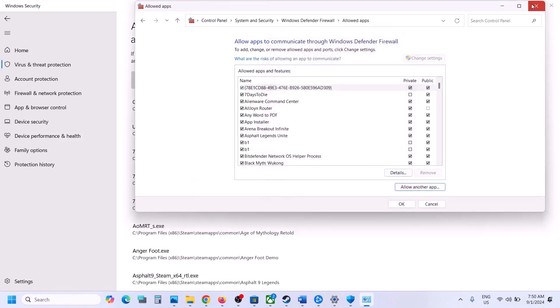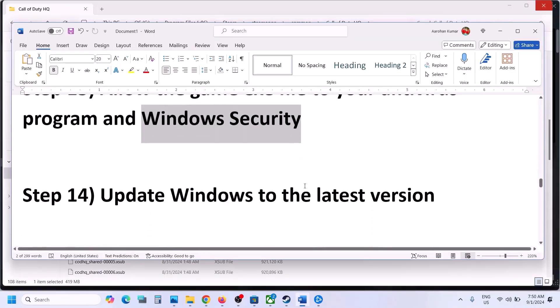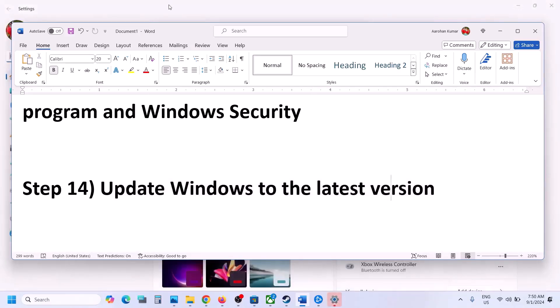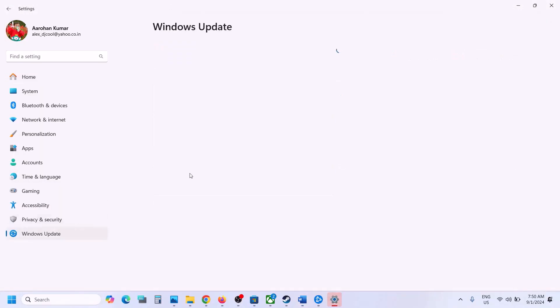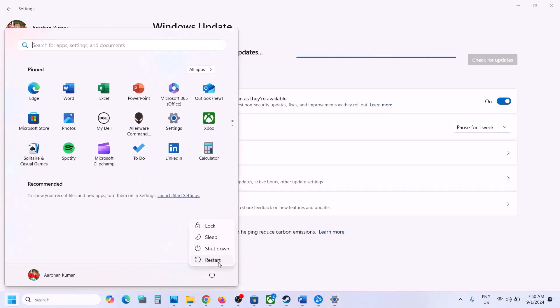The next step is to update Windows to the latest version — this is very important. Open Windows Settings and go to Windows Update, or Update and Security, and click Check for Updates. Once all updates are installed, restart your computer, and after the system restart launch the game and check.